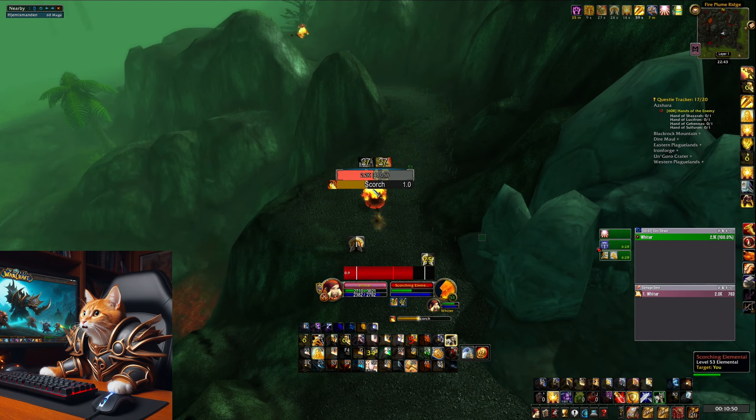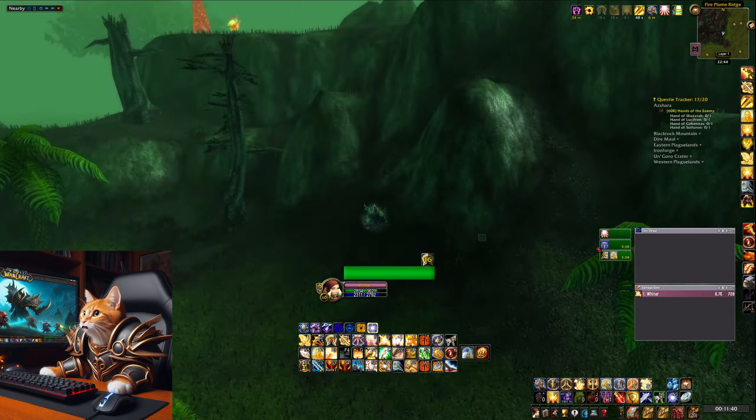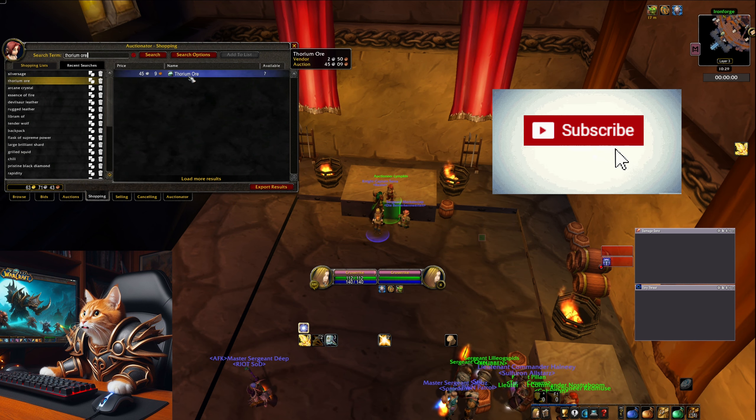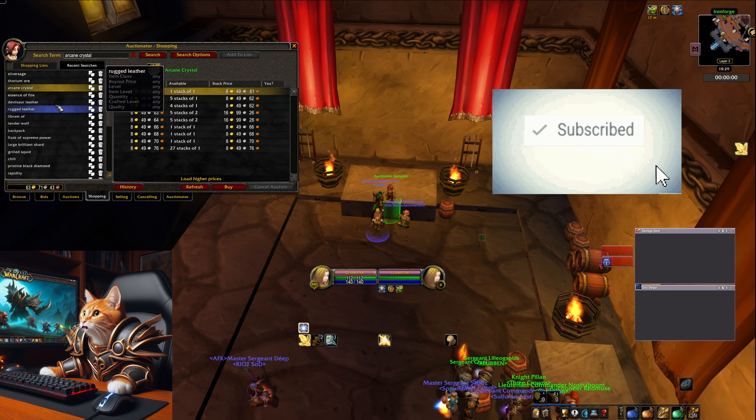I got in around 20 minutes 4 essence of fire and 3 arcane crystals, which equals around 120 gold on my server right now. Enjoy grinding, and if you found this useful consider liking and subscribing for more World of Warcraft Season of Discovery content.